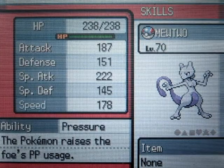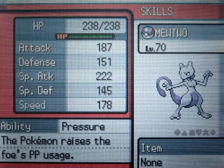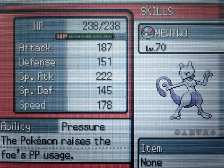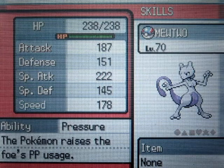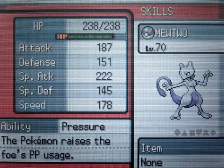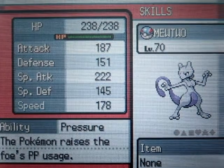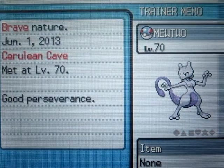Here are its stats - looking at its special attack, if this thing had Psychic with it, it would pretty much destroy everything. The good news is if you level this thing up to level 71, which is the next level, it will learn Psychic. It has 222 special attack - that's so much, it's almost higher than the HP. 178 HP, and 187 attack. Its movesets are Psycho Cut, Amnesia, Power Swap, and Guard Swap. This is the ultimate legendary Pokemon.